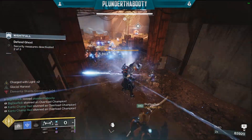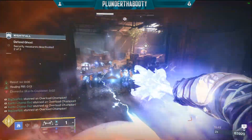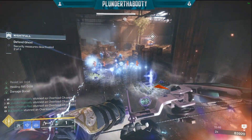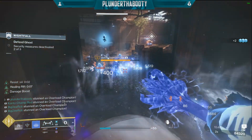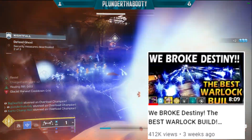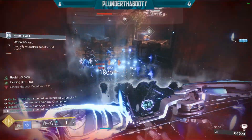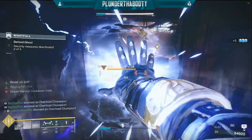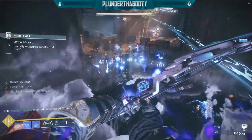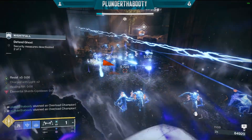Hey crew! The Broken Warlock build is back and even better. We have all the new stasis mods now and we also got Agar Scepter and the Catalyst as well, so the video I did a couple weeks ago is even stronger now. That's the one you see on screen there. Yes, we could have killed all the frozen enemies much quicker and even melted down the two overload champions with Agar Scepter's charge beam consuming our super, but I wanted to take it a little slower and show the power of this build.